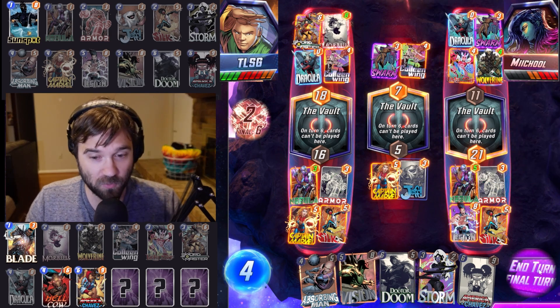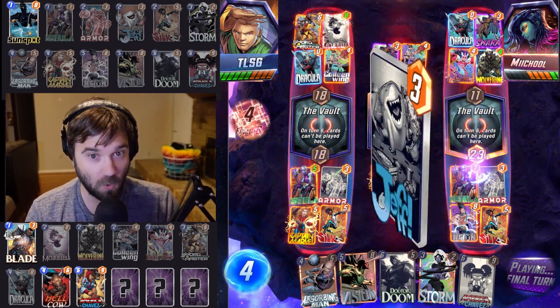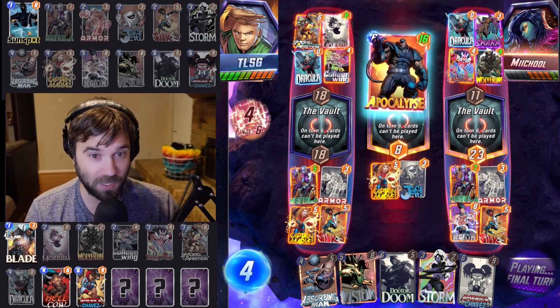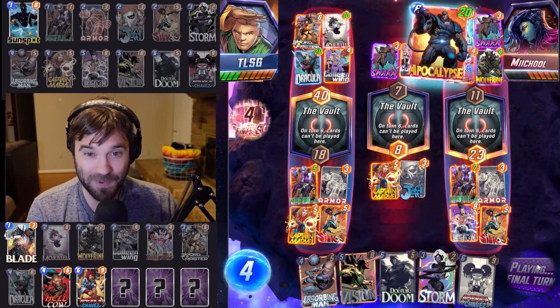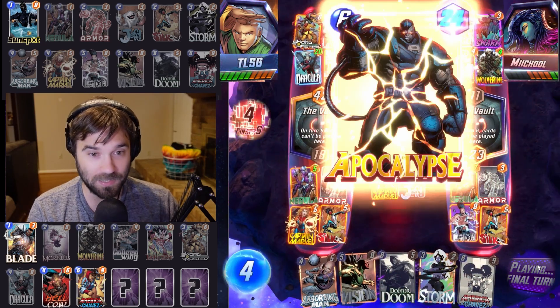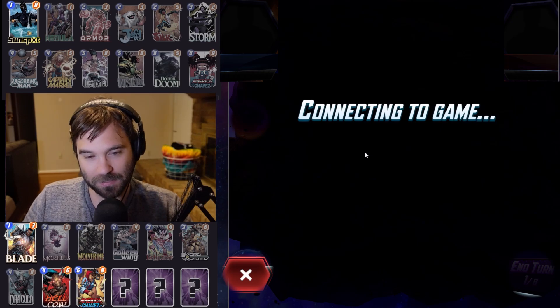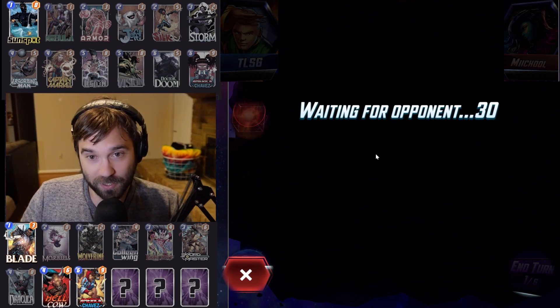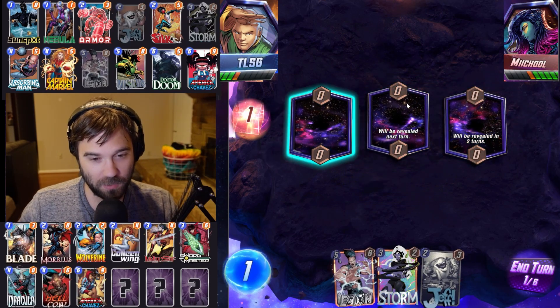We have a pretty big lead in the right lane. I think we can win mid and then maybe our Nebula will be over their Dracula power in the right lane depending on what they pull. The Apocalypse is not a good start — we need it to not hit Apocalypse again, and it does. What are the chances of that? Lady Deathstrike looking to absolutely massacre the Draculas.